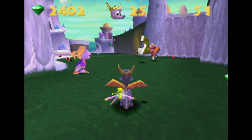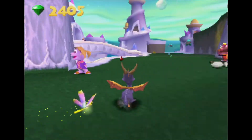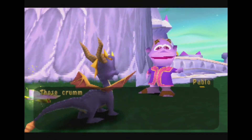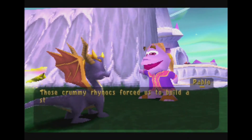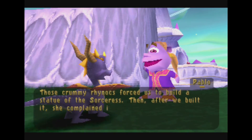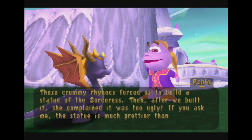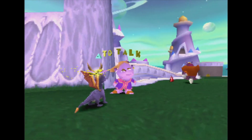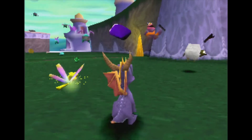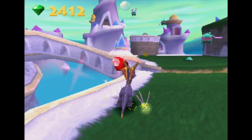I already got gems, I just landed. Hello, miss. Those crummy Rhinox forced us to build a statue of the sorceress. Then after we built it, she complained it was too ugly. If you ask me, the statue is much prettier than she is. I like how I said miss — it's totally a guy. So apparently there's a statue of the sorceress somewhere here.